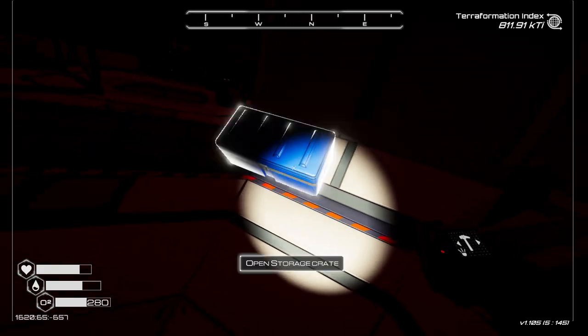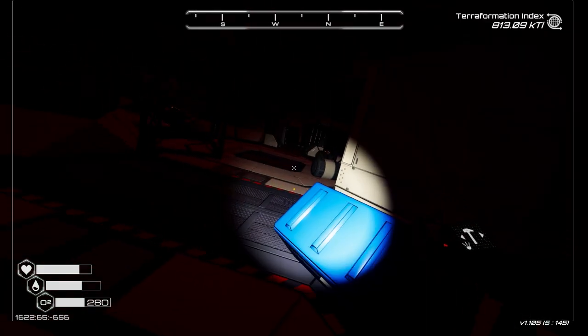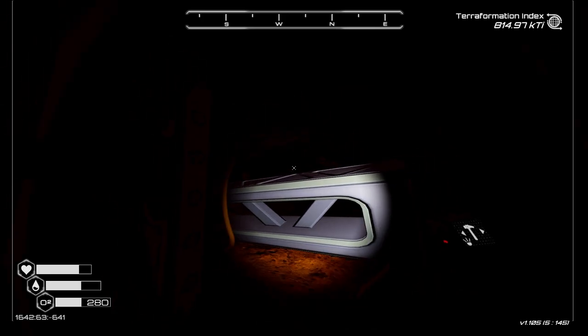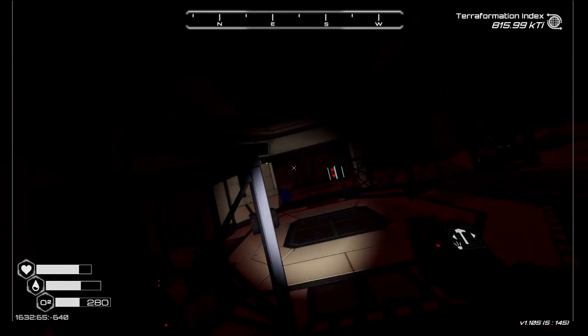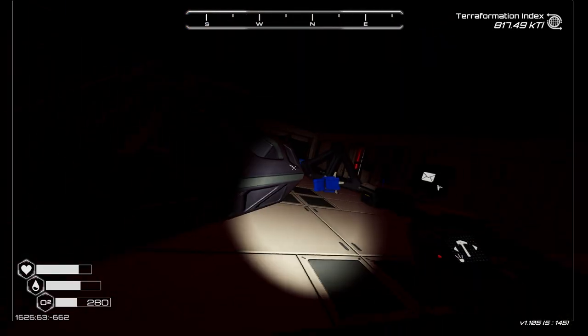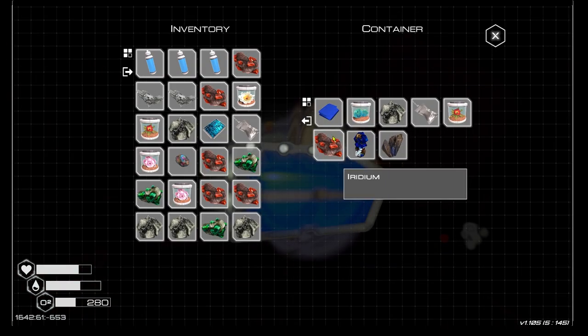Looks like we can go in here as well - there's a message so we'll probably have to come back and read that. We've got a fair bit of fabric, and we've got another space suit in here as well - that's pretty cool. Looks like we've got some sort of cave system over here, very interesting. We'll definitely check that out shortly - I think we need to run back and replenish our oxygen, then explore a bit more.